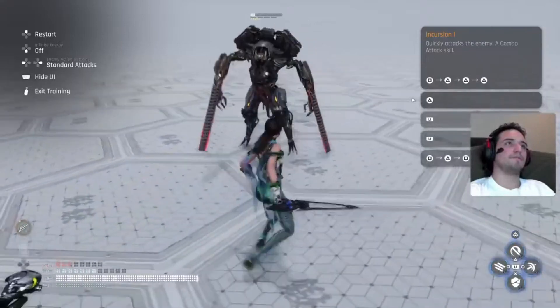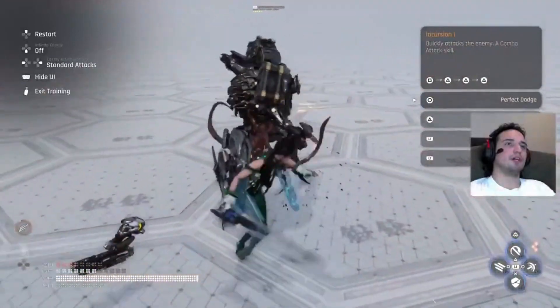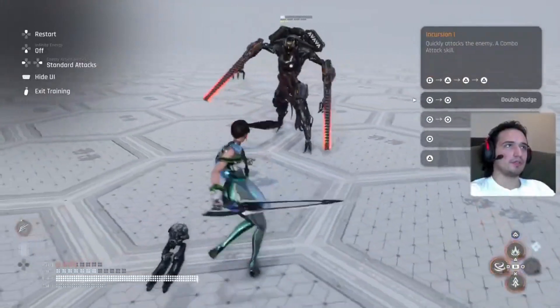So when this happens you'll do a retribution and that will increase the burst, as you can see the burst got increased. Dodging will increase the burst as well, but we'll get to that in a second. Anyway, with the burst you can do other skills.